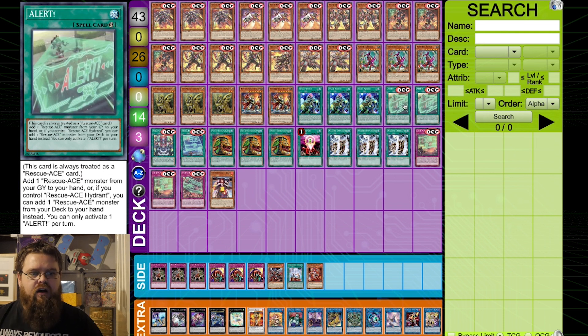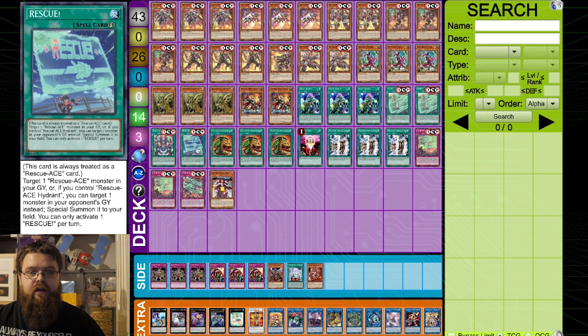We play two of Alert — it's always treated as a Rescue Ace card, which is why you can set it. You get to add a Rescue Ace monster from your graveyard to the hand. If you control Rescue Ace Hydrant, you can add a Rescue Ace monster from your deck instead, which is why it's important to try and keep Hydrant on the board where at all possible. The other card is Rescue, and the reason we're only playing one is because it targets a Rescue Ace monster in your graveyard, or if you control Hydrant you can target one monster in your opponent's graveyard and special summon it. Because they can get recycled, you don't really need to max out on this card.